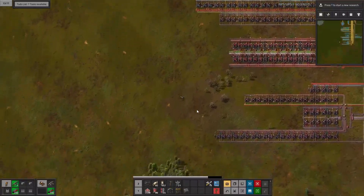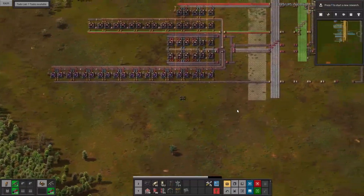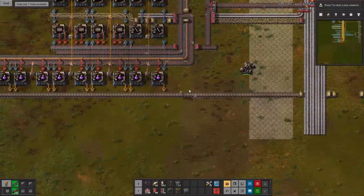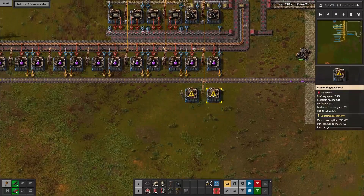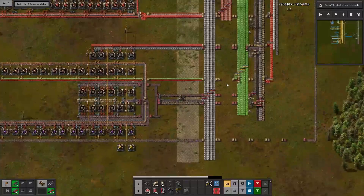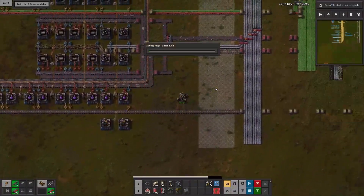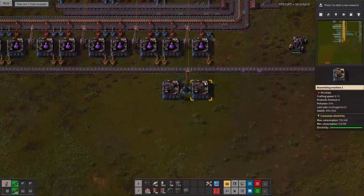All right, so robots are going to be part of our yellow science. Yellow science is going to be going on the same belt as purple. So if we can just copy paste we'll pretty much do the same setup. It'd probably help if I had power poles, so let me just go back up there and get some more. All right, I think we have all the resources we need — I might be wrong, but if we are, we'll just go back up.